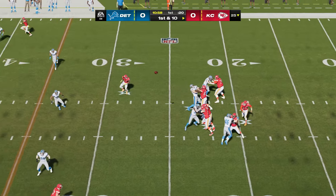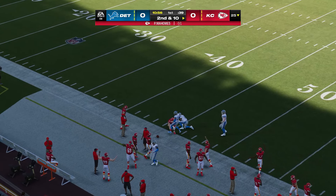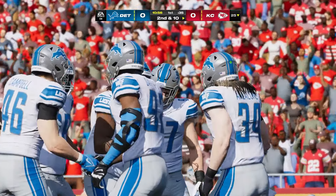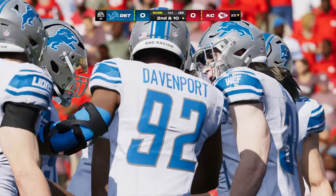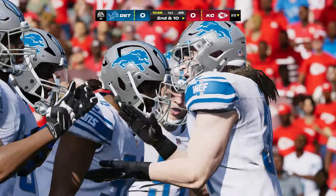Mahomes is going to put it up right away — and incomplete on the deep ball. They went with a dime look on defense, two extra defensive backs on the field, and covered essentially every blade of grass. That allowed them to disrupt the play.